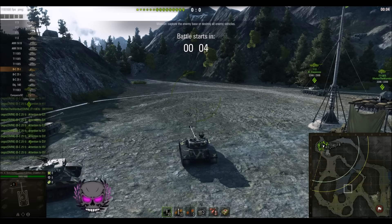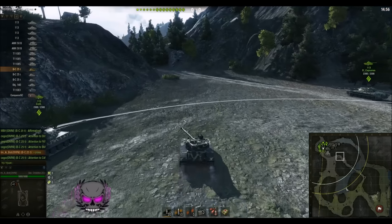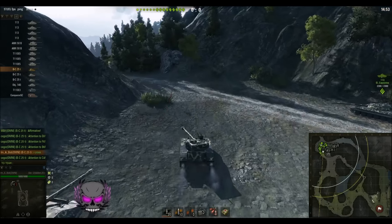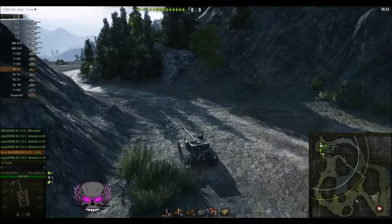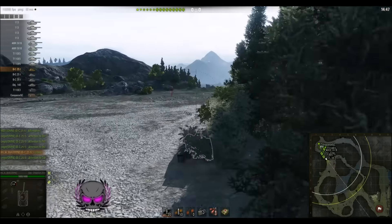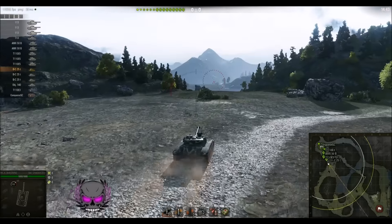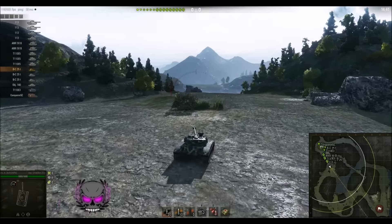Pretty much the first thing you need to do on Mountain Pass is find out where the enemy team are. That's pretty much exactly what I'm going to do with my bat chat. I'm going to go across to G5 and spot anything moving in this direction — pretty much whatever I can spot. If they move anything quickly to the bridge, a bat chat can just about sneak across before I spot it, but I should spot pretty much everything.